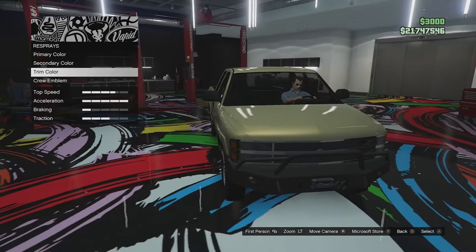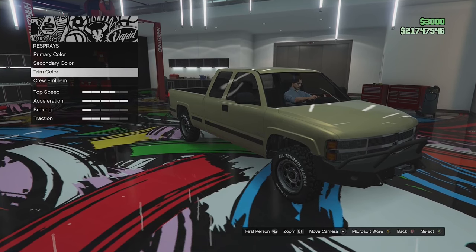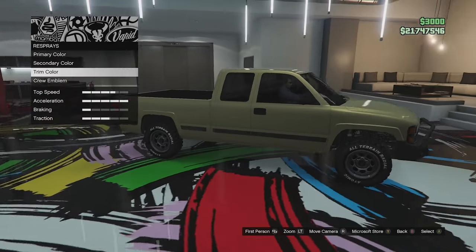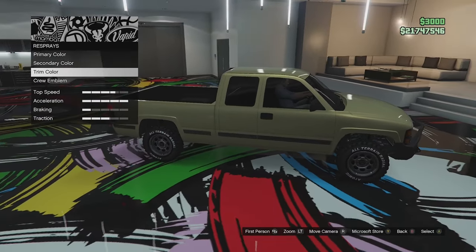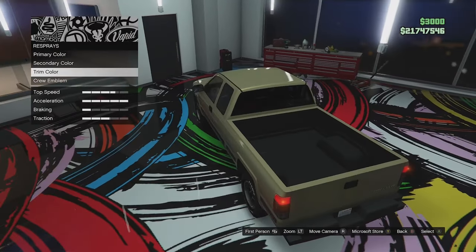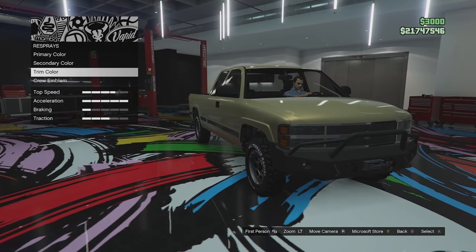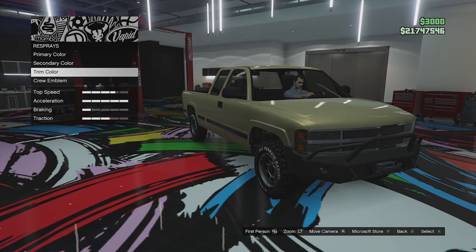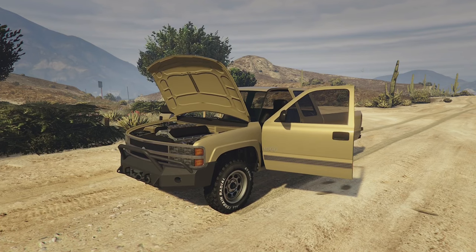That's my build for the Yosemite 1500. We'll take this thing outside and test its off-road capabilities. A few more off-road options would have been nice — like roof lights or a big LED bar on the front, and maybe more bed options. But this is supposed to be a generic NPC car in GTA 6, so they weren't going too crazy with it. Let's open the doors and see what we can do.